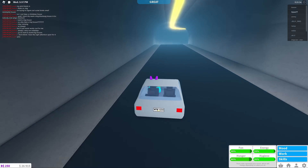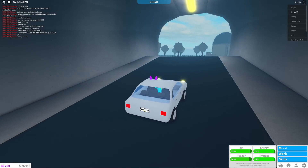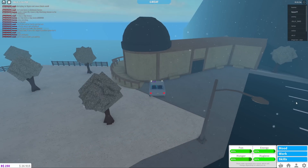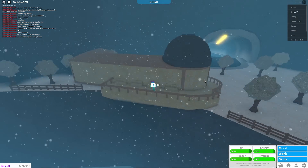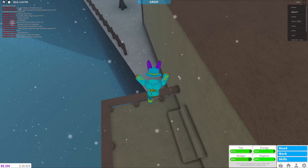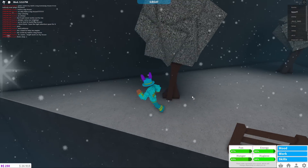Moving on to the second elf — the second Bloxburg winter update elf is actually going to be located around the same area as the first elf. Follow exactly where I'm going. Once you get to this little sandstone building, get out, walk up these stairs, and go all the way around the building so you're on the back deck looking over the water.